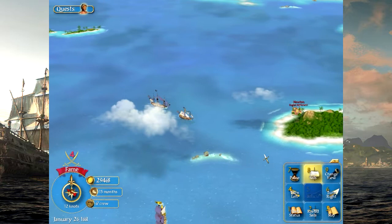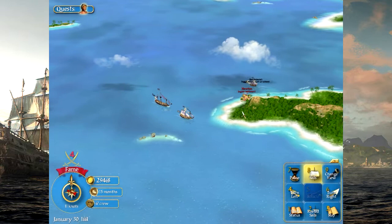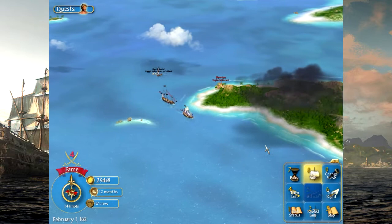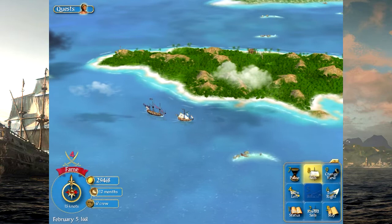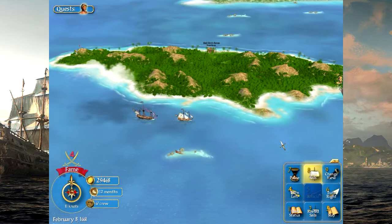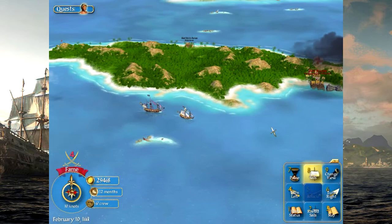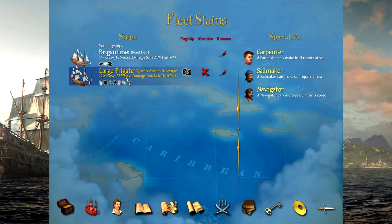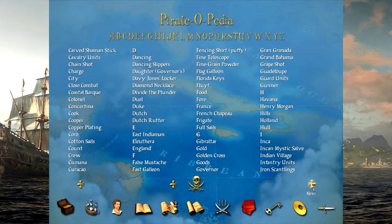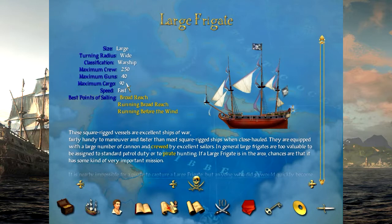There's a trade galleon right there and the town of Newton, an English settlement. Oh, there's Bart Roberts! I guess I know who's gonna be next on the list — I'm turning into quite the pirate hunter. Let's sail through that storm. Port Royal should be right over here. It's been a long voyage but we are getting there with quite the prize. That is a large frigate — let's check the Pirateopedia and see how many guns this thing can carry. 40 maximum guns. Excellent.